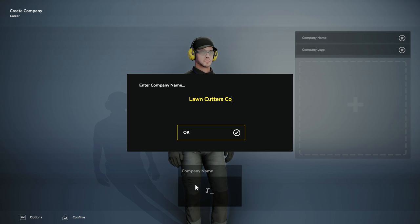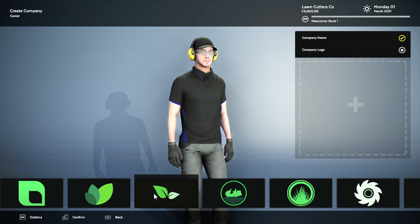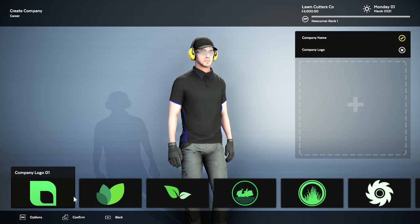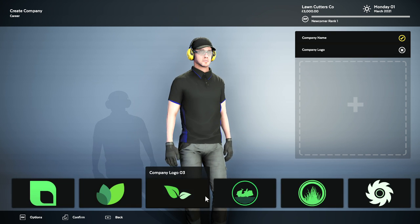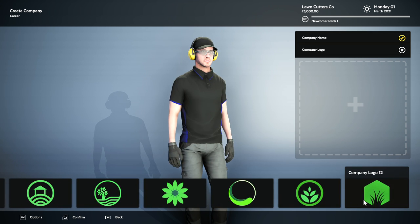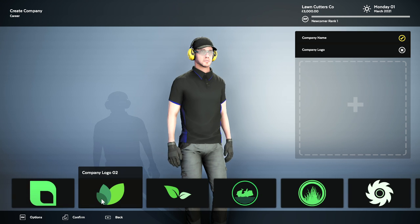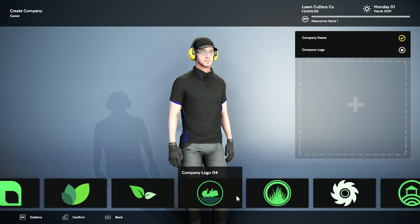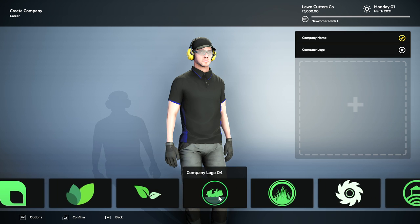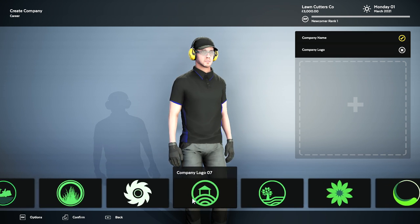Lawn Cutters Co. Alright. Now we have our company logo. As you can see here, we have a couple that we can choose from. The one I use is just kind of a generic one — I didn't want something that would distract me. But let's go a little fancy — let's go with this house here.